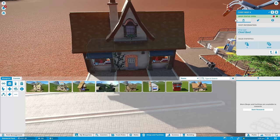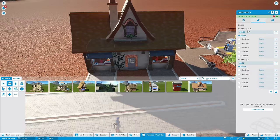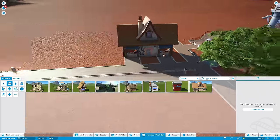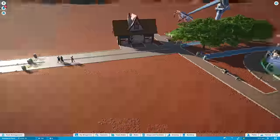You can click on an individual stall to find out information about what it sells. You can tune these things — the Chief Burger: we can add different types of condiments, we can close and open things, so you get a lot of control. Let's make sure we also sell some drinks. We don't have enough money for that, so we will wait.